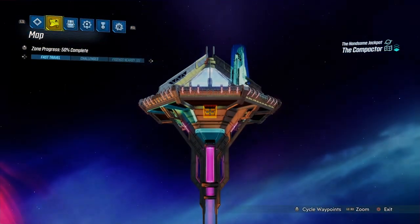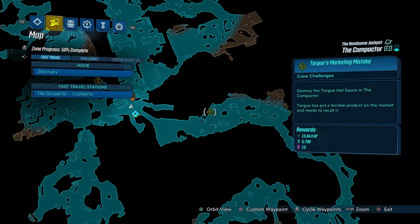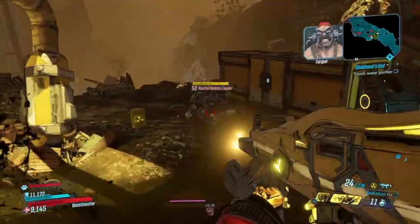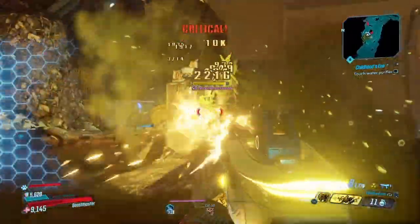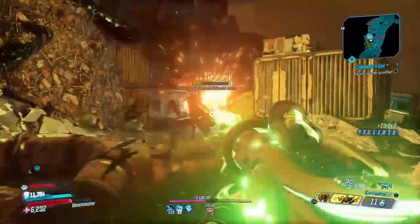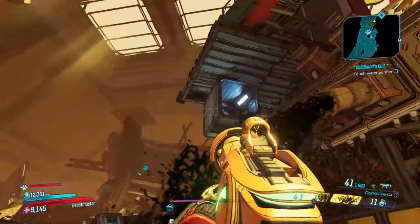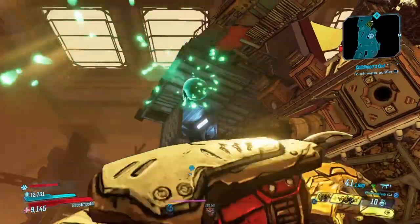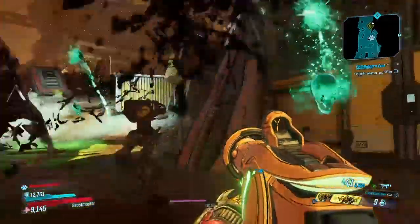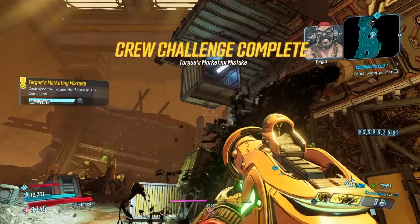In this video I'm going to be showing you all the different locations. The first location is the compactor in the Trash Lens. Here we'll have our first hot sauce bottle to blow up. There are some badass loaders over here so make sure you're prepared to take those out. The first bottle is right there in that little container crate with an opening — just toss a grenade inside to easily destroy it and get the first one knocked out.